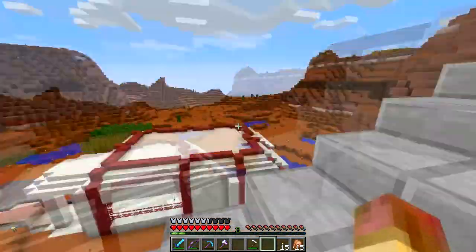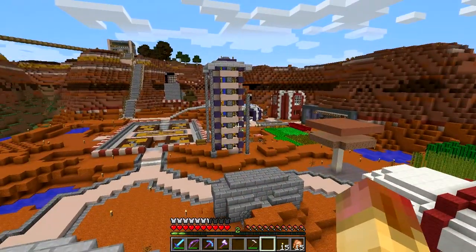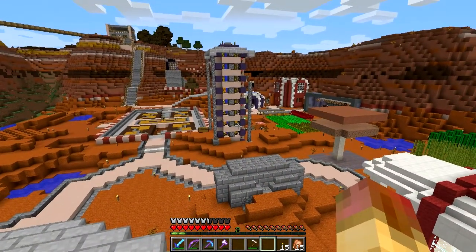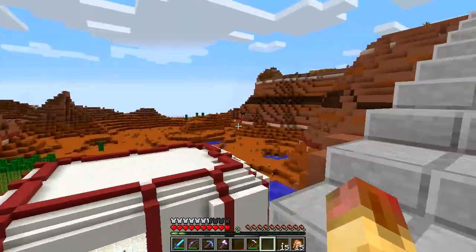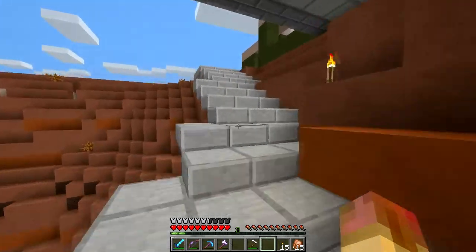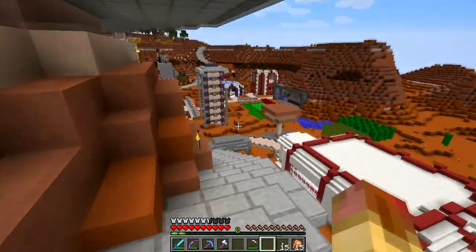It doesn't look bad - I think they look kind of cool and it's doing a lot better. One thing you can do to fix that is put melon seeds in opposite corners, then pumpkin seeds, and then you have a melon and pumpkin farm - that'll just increase the output of all that.